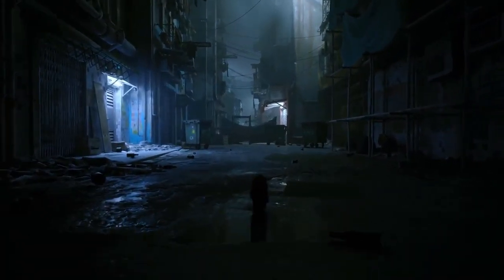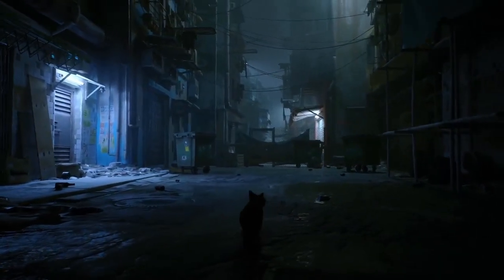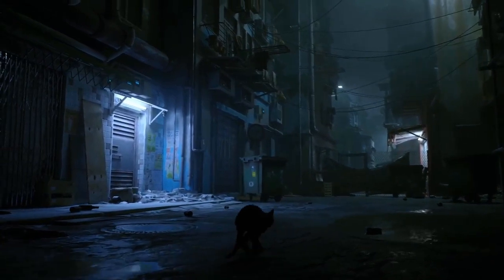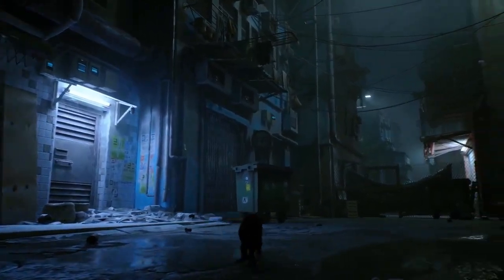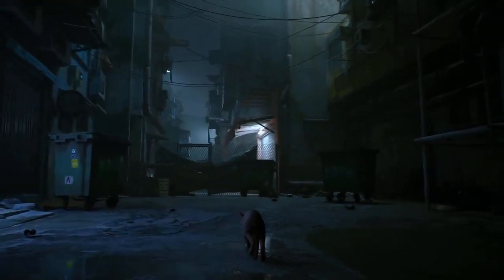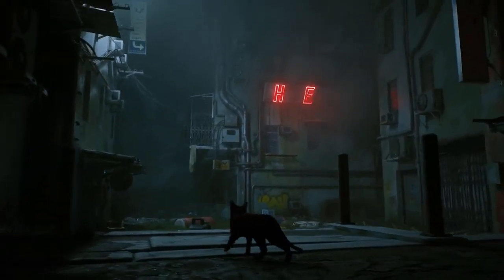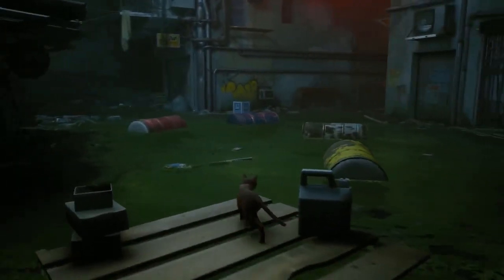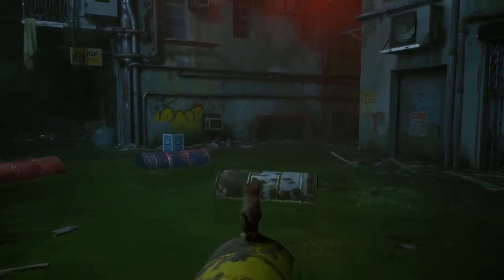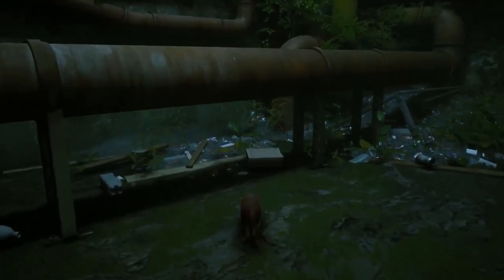In Stray, you play as a cat who has fallen inside the mysterious and forgotten city. Separated from his family and injured, he will have to explore and survive in this unwelcoming environment. From the cat's unique point of view, players must navigate their way through the dangers of this unfriendly place, and use the cat's skills to solve puzzles and uncover mysteries along the way.